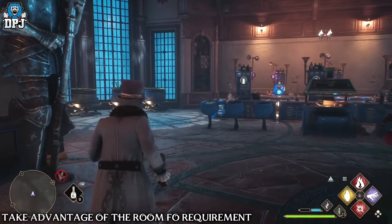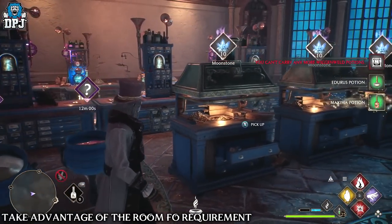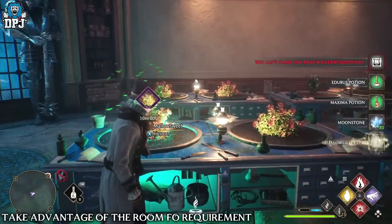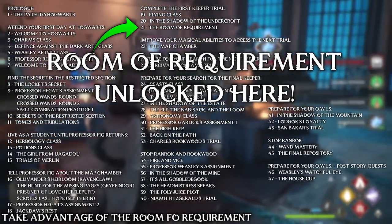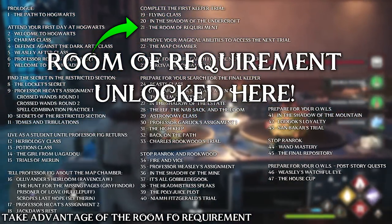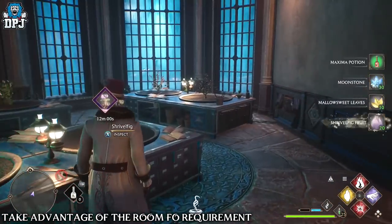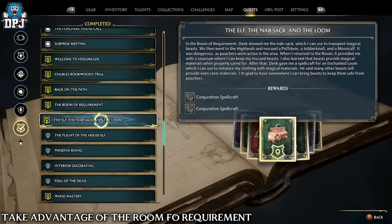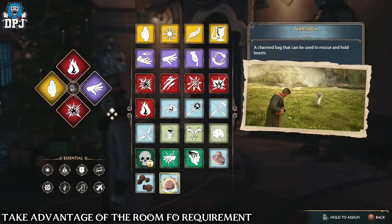I'd also take advantage of the room of requirement. As soon as you can set things up — as small as it may be — get those potion stations and the enchanted loom done. The room of requirement isn't that far in; you do it for Professor Weasley. You can then expand it by doing Deek's quest lines, starting with the elf, the knapsack, and the loom. This gives you access to the knapsack so you can go and capture beasts, which is absolutely vital.